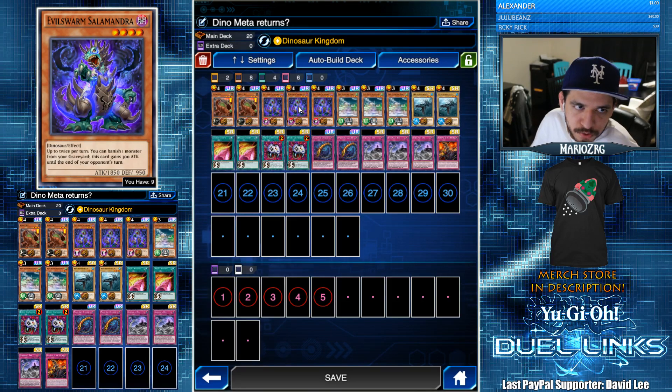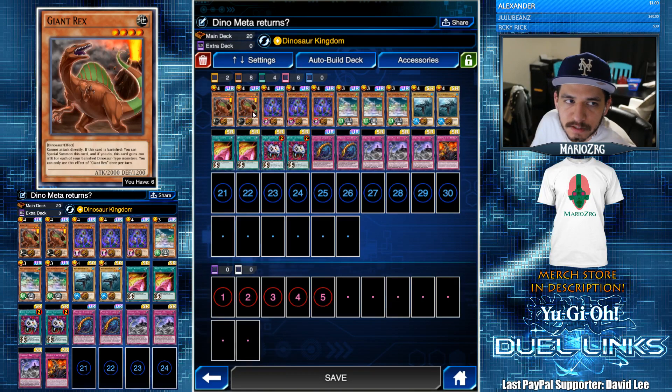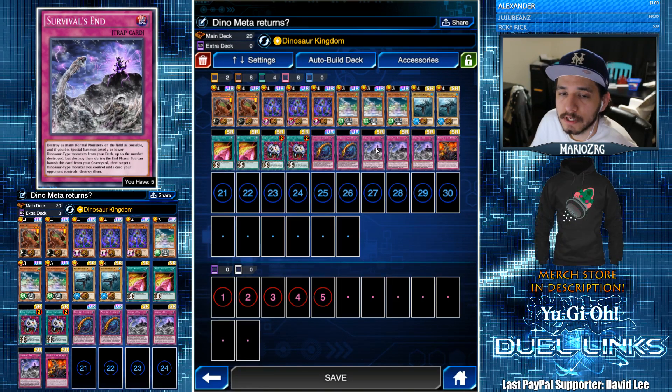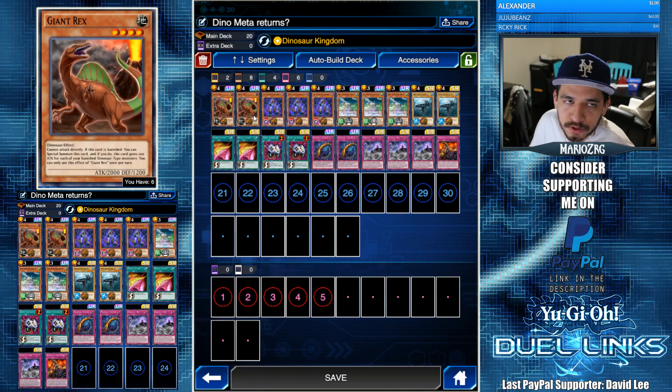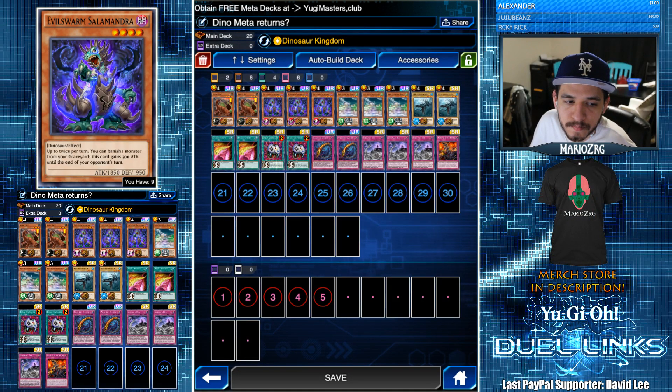Last but not least we have Evilswarm Salamandra. The reason why I have three of him is because I can easily get to my Giant Rex and Megalo Smasher using my Survival's End. This is probably the most important dinosaur because he's gonna let you recycle your Giant Rex from the graveyard by banishing them, and he can also get bigger as you banish dinosaurs with his effect.